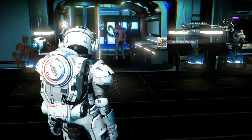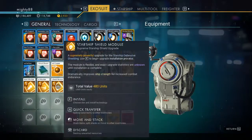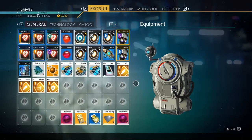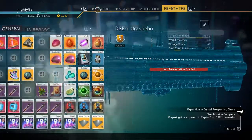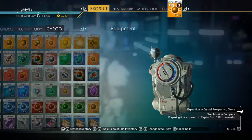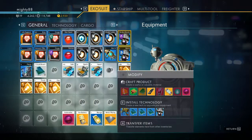This looks pretty good: proton cannon, starship shield, positron, phase beam, two storage augmentations — I'll put those away right now. Active copper, you're going to get some laps. I'll put that back up here, but you can keep those or sell them.